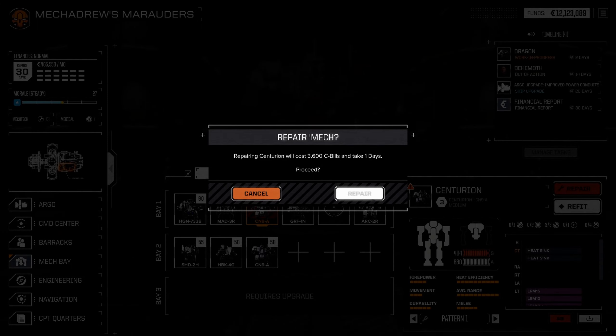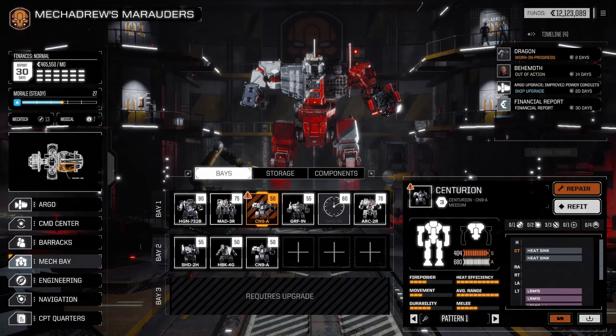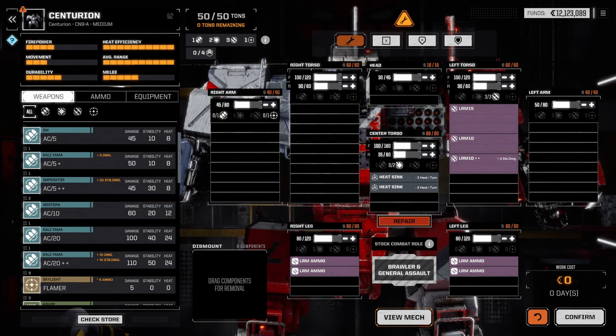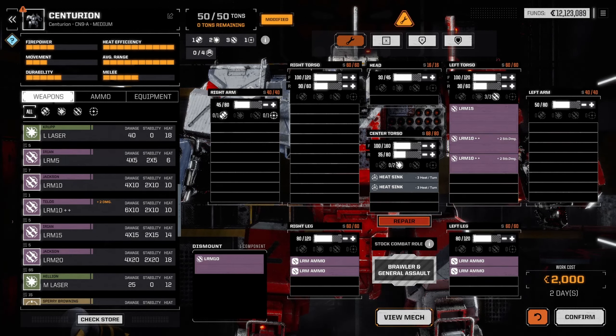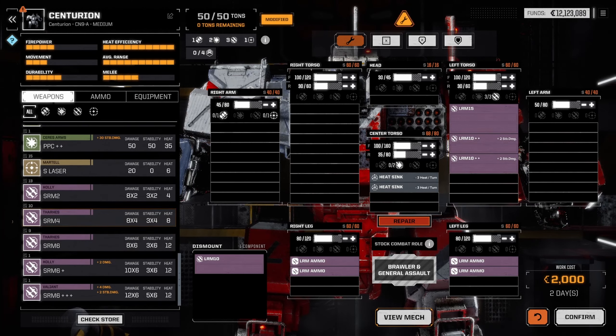We just want to repair the Centurion. Did we get an LRM-10 plus-plus? We got a 20 — okay. We've got AC5s and LRM-10s: there's one that does extra damage and one that does stability. Ours does stability so let's just do more of that — this will help knock people down. We also got some PPCs that do stability damage, which could be good, and an SRM I might put on one of my other mechs.